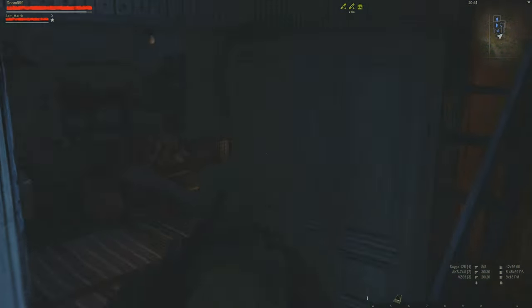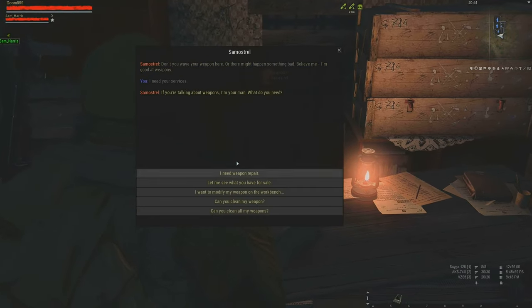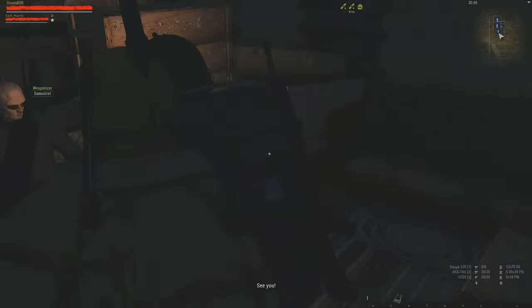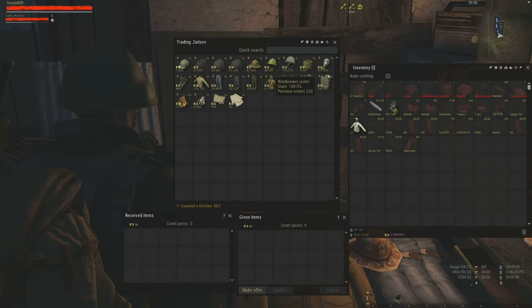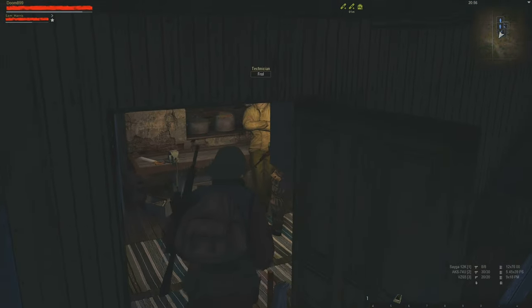We'll start by Groment Village. Here you have the basic stuff — all your PPSH, Shoddy and AK. Basic gear, and your tech in here.